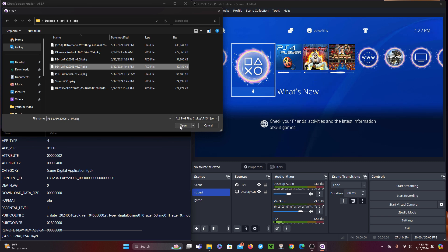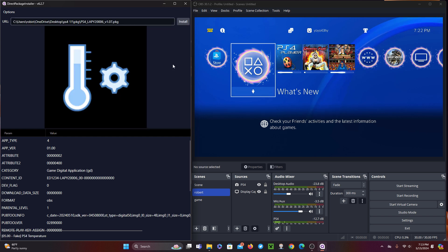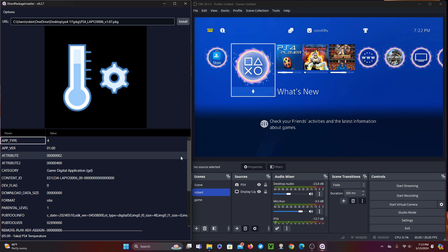This tool will allow you to install PKGs from RAR as well. In this case the tool will work in a very similar way to the other existing ones, but with the advantage that everything is done simultaneously — while the file is downloaded from the internet, it is being decompressed to your disk temporarily, and is sent to your PS4.